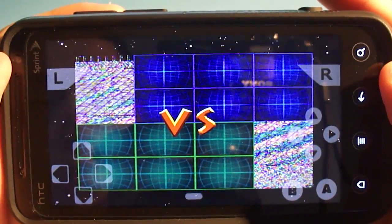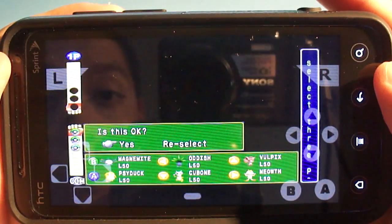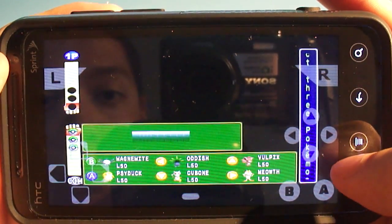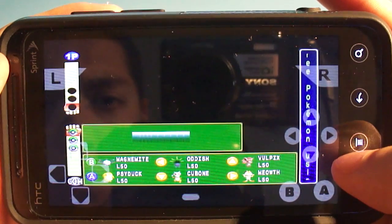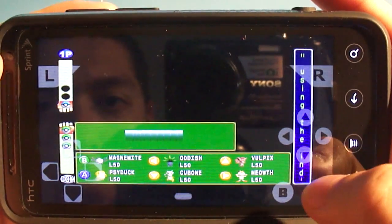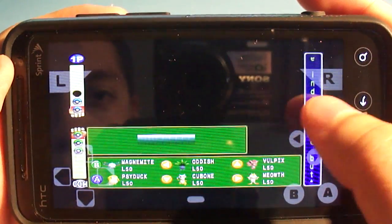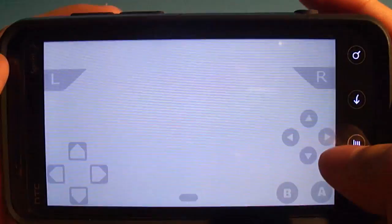Once we get into the actual gameplay there's not an issue. But the images are all messed up, so you need to read the menus to see what you're going to do — no lineups, no character avatars, anything like that. From here on out the gameplay is alright. There's still no audio going on at all in the background, but once I pick my three and actually get into the battle, we are fine.